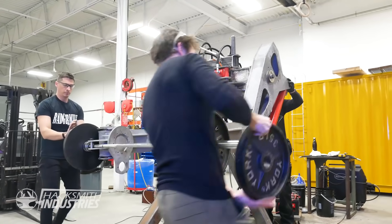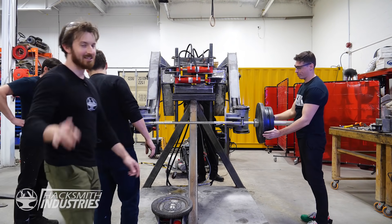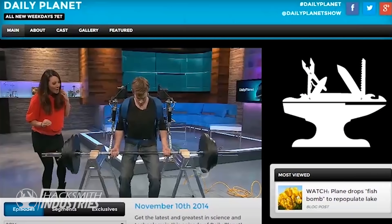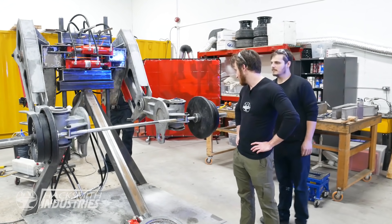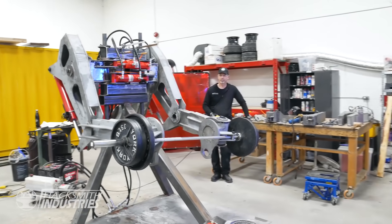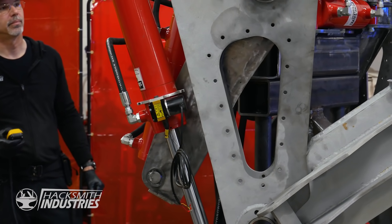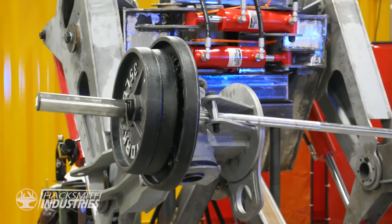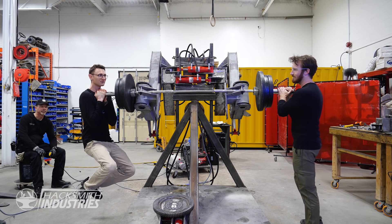Let's start loading her up. That's 275 pounds — actually the same weight that my pneumatic base exoskeleton curled like five years ago. The moral of the story is we need more weight. So right now this is 275 pounds and we're adding another 320.